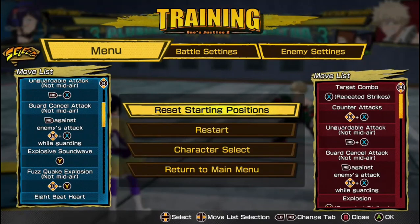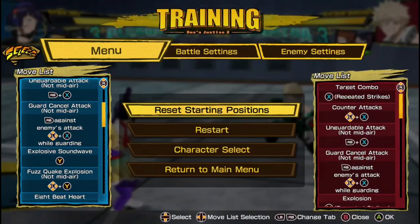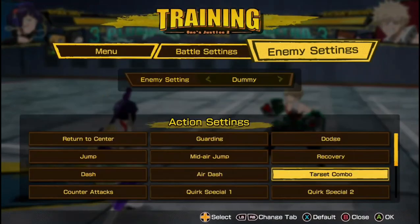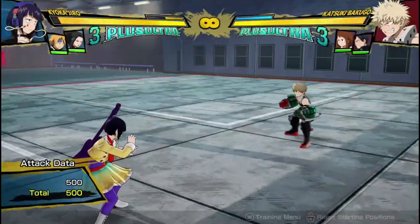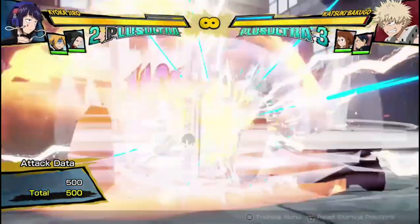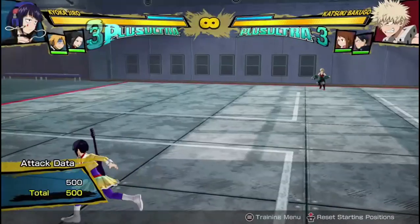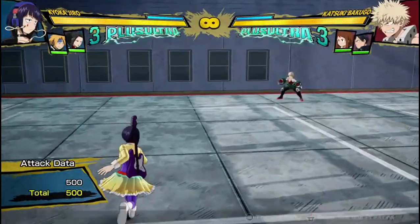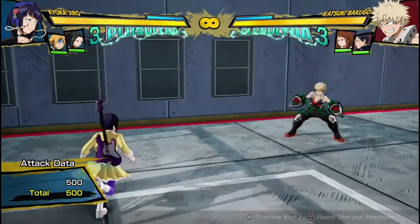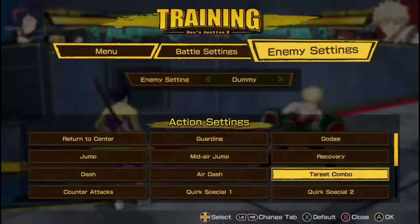So the Guard Cancel — I believe that's what people call it — is essentially when you're blocking a move that the enemy is doing, and then you do what would be the input for an armor attack, except it just performs a combo ender. So if I'm blocking — that's what I did then — and Bakugo was sent flying away. It's an instant meteor blow, so I'm not going to get anything off of it, so it's not an OP tool where I can just use it every time my opponent attacks me.